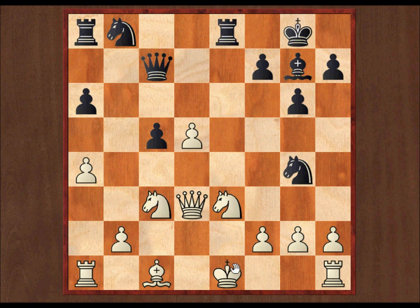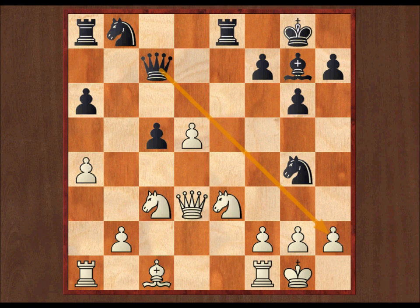This might be pinned at the moment. So if I just castle, trying to unpin, I get mated on the spot with queen takes h2 mate. So obviously castling isn't my idea.